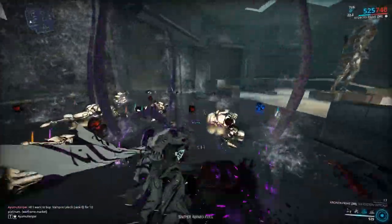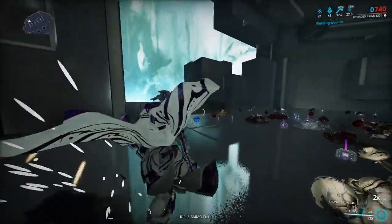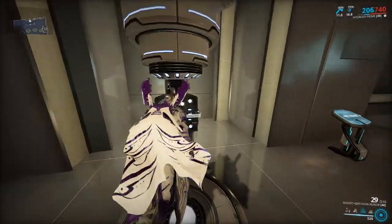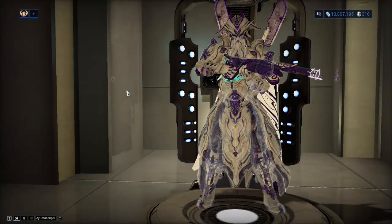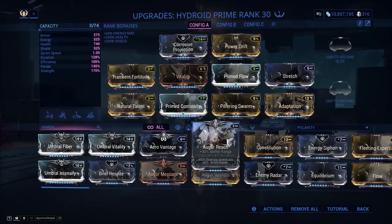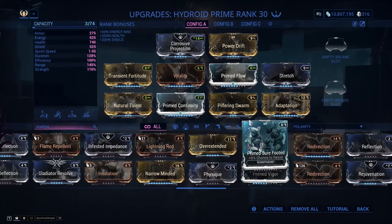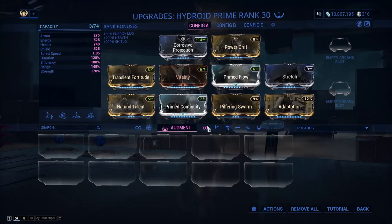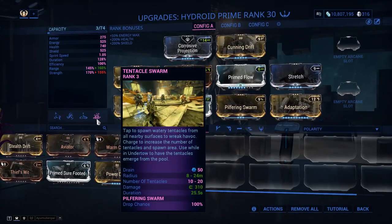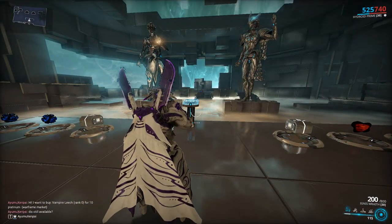Having that extra damage is always good on Hydroid. If you can, definitely activate your Undertow and then your Tentacle Swarm together. One ability I would change out is Power Drift - put Cunning Drift instead to increase the range a little bit and trap more enemies inside your Undertow and Tentacle Swarm.